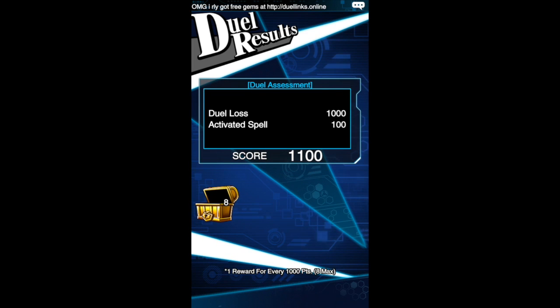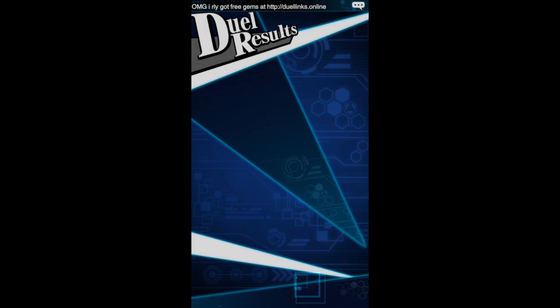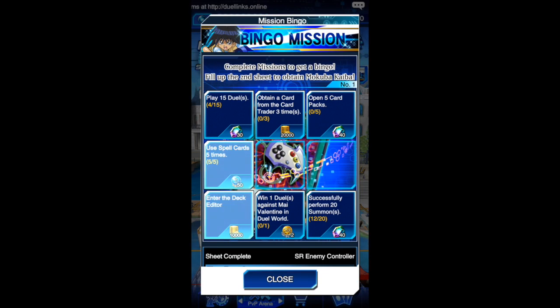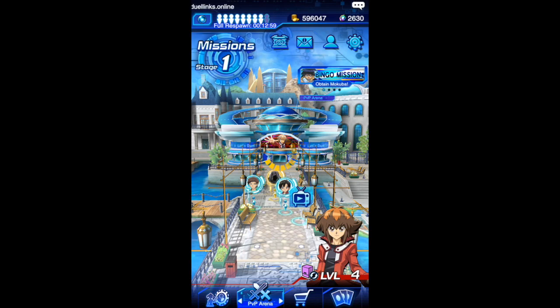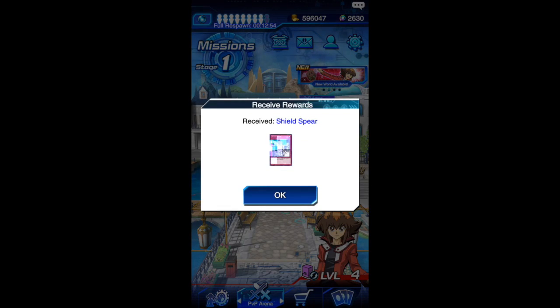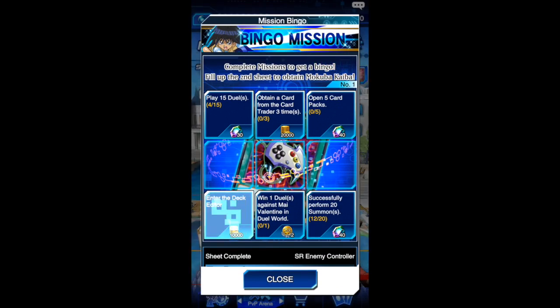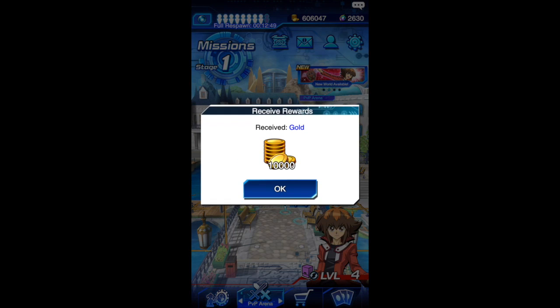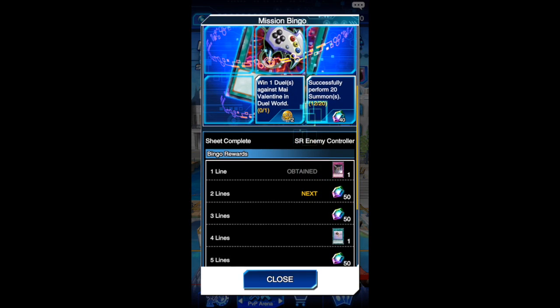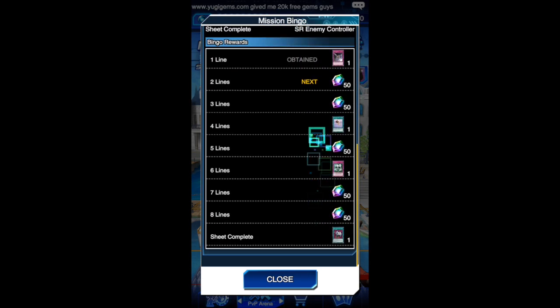With this update you can also get a bunch of gems — like I have about 2,600 gems that I just got, really easy. And here's that bingo to obtain Mokuba. You just got to do these little missions here, they're pretty easy. I got bingo! I get a shield spear, that's pretty nice. So it's really definitely worth it — even the rewards are nice, like 40 gems here, 40 there.